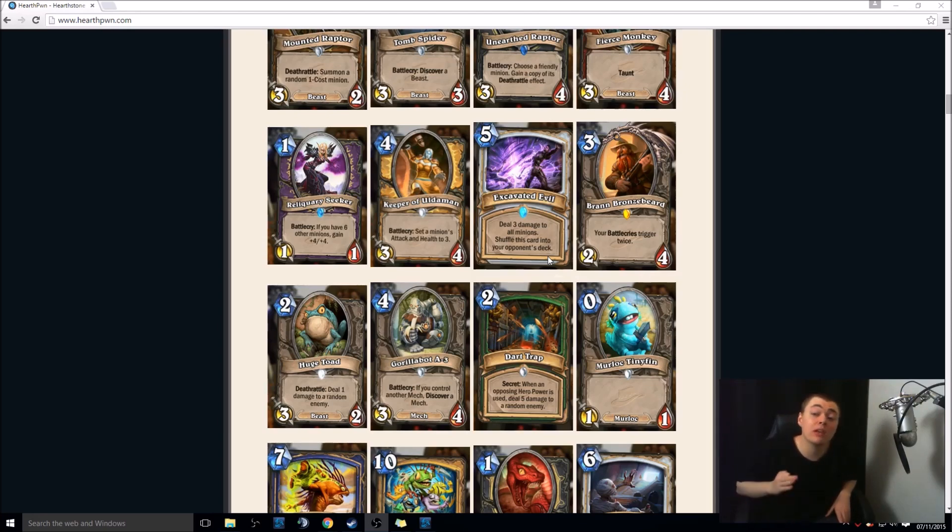Brann Bronzebeard — we've been confirmed this is the best card in the game. 3-mana 2-4, pretty decent stats. Your Battlecries trigger twice — for the entirety of the game. I see this being run in basically anything which ever considers running a Healbot. This is insanely good. Yes, you can play this, Lorewalker Cho it, play it again, and you get like 4 Battlecries. Ben Brode said that himself. This is going to produce some really funny highlight moments.